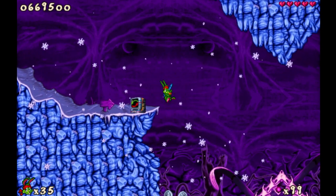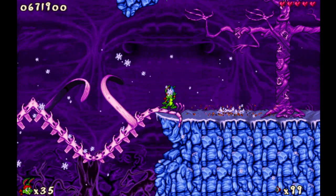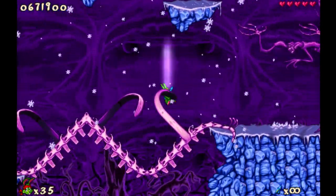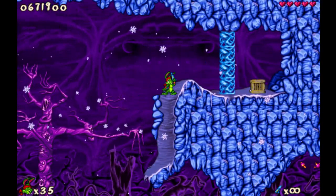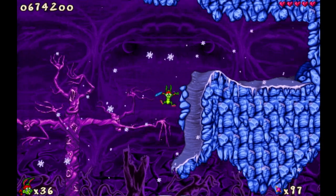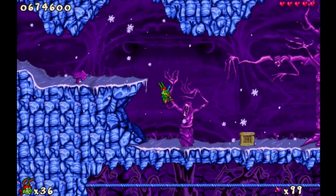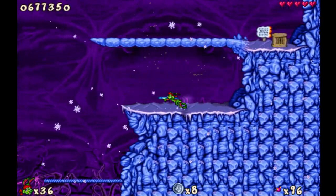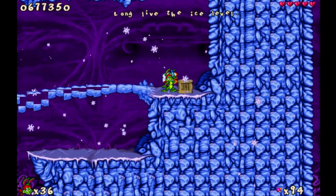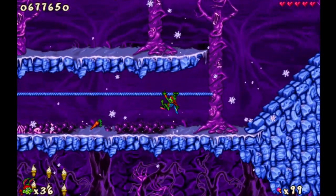And now we are in some kind of an ice level? I will not change to Spaz, I prefer to stay as Jez at least for now. Is this supposed to be some kind of a scary level? That's supposed to be a haunted tree, I imagine, and the dogs look like demon dogs. Now we probably need the fire for this one. There we go, we got another life. We can just incinerate the dogs. Get on top over here, we have some more money. Long live the ice level.